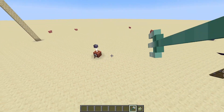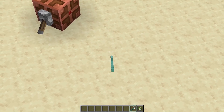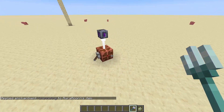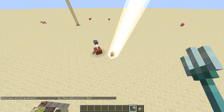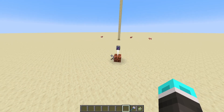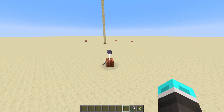Tridents are now targetable by the Tesla, which doesn't do anything by itself. However, if you enchant them with Channeling, the Tesla gives them a 20% chance to summon lightning. This also means you can use it for copper wiring-related things, to create lightning and chain it together with other machines.